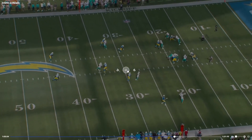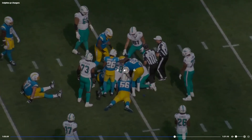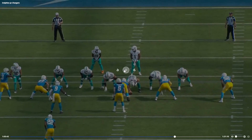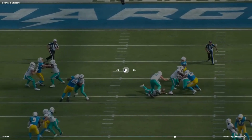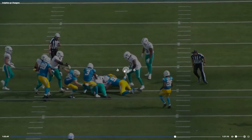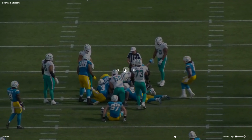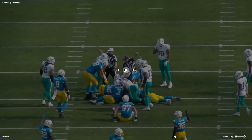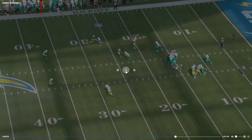That one's more on Tua — he just kind of dropped it. Let's look at the other view. It is a little low but that's something Tua should have gotten. But Tua is immediately going to make up for that. Despite the snap issue putting us in a bad situation, Tua is going to bail us out as he does many times in this game — fantastic play.